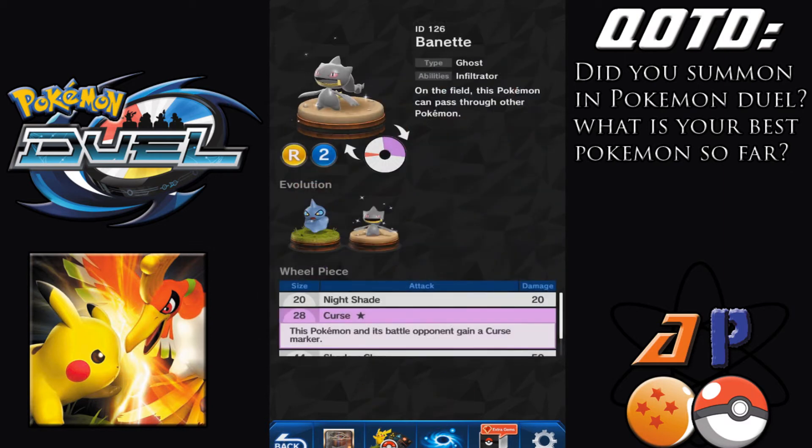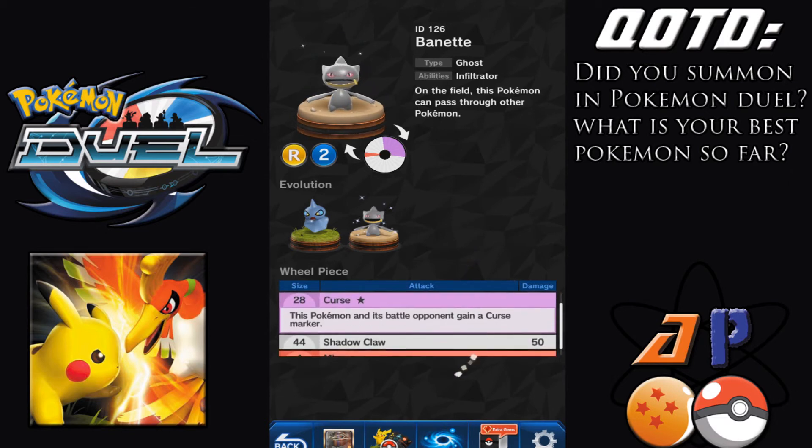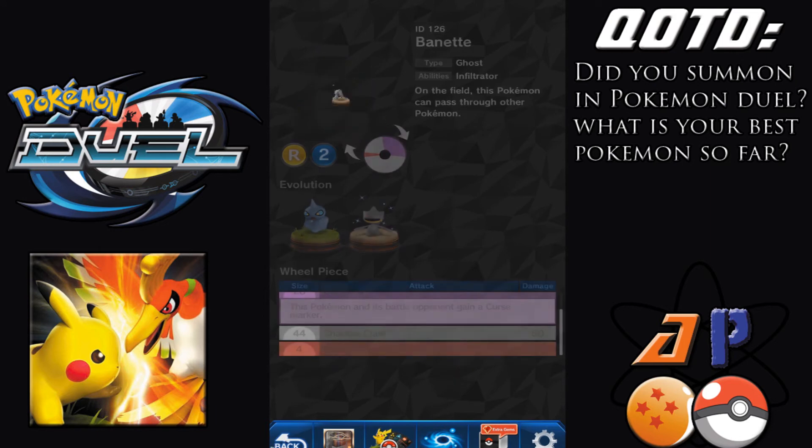Not going to experiment with that. And let's check out Gengar. Yeah, this Pokemon can pass through other Pokemon — that's why ghost types are really good. It's only got four size missed. This thing is really good. I might have to run this thing, might have to make a new squad.